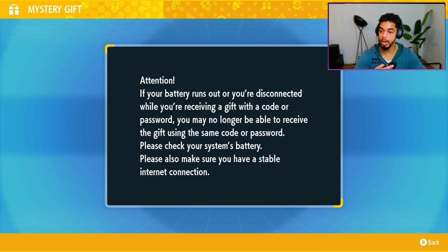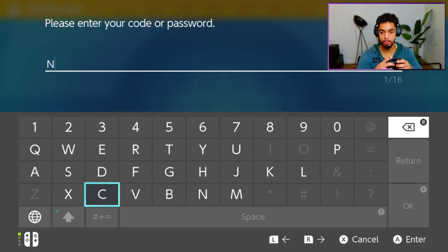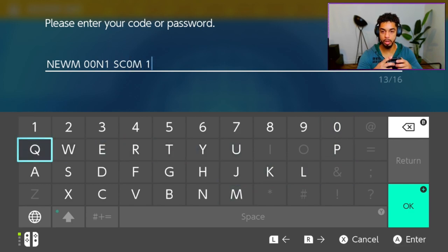The code you want to put in is going to be NEWMOON00I1COMING. Note that the double zero is two zeros, and the I is a one — not an O, not a zero, but a one. Then you just want to press plus.